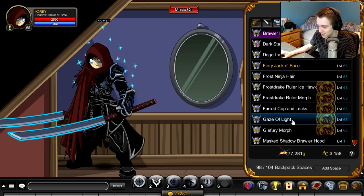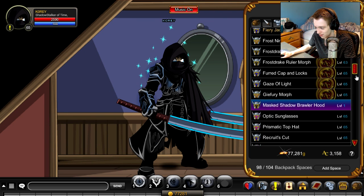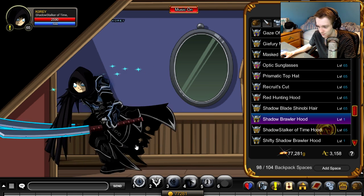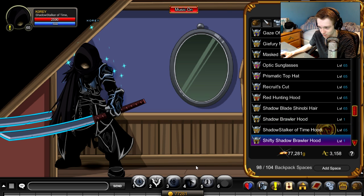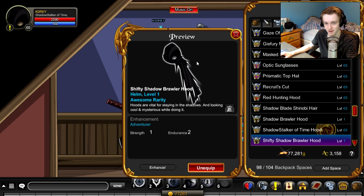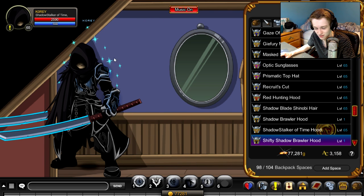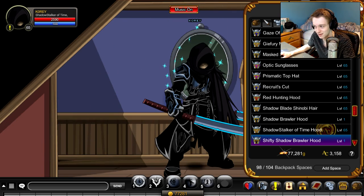We've got the masked hood on now. I'm really curious what the shadow one looks like on my character. These are all pretty cool — this one looks a little tattered. But this one with the shadow over your face is pretty cool. I feel like this hood will be the one people want a year from now, or if the shop ever goes rare. It makes your character look really cool and would pair well with certain Null Gauss sets.